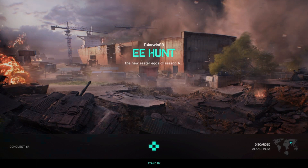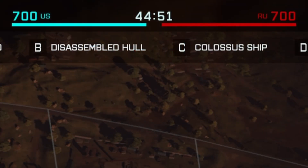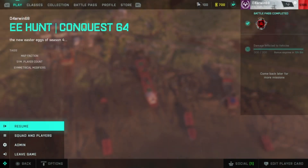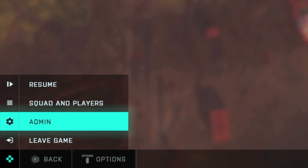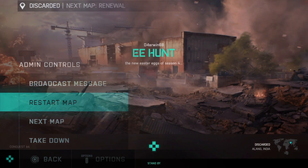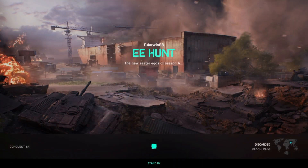The team size is by default set to 64 players, so in case you want to help some of your friends with the easter egg, they could also join your server. The map rotation includes all required maps in the correct order. By default, the round time is set to 45 minutes, so you should have more than enough time to find all the easter eggs. Otherwise, you could also restart the map by selecting admin in your start menu and selecting restart map. Alright, with this said, let's go over to the first easter egg locations.